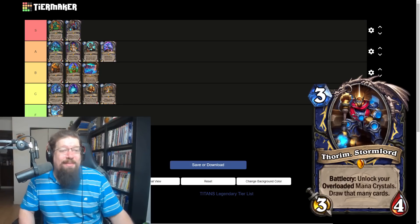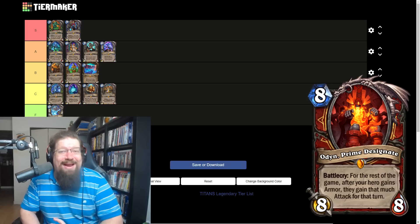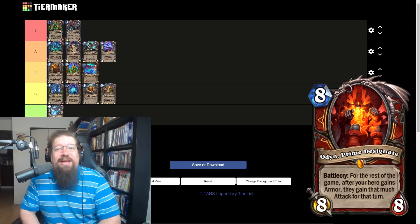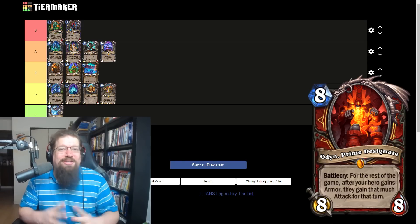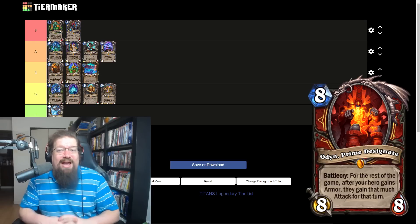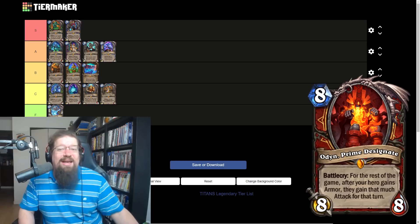With Odin Prime — eight mana eight-eight Warrior legendary. Battle cry: for the rest of the game, after your hero gains Armor, they gain that much Attack for that turn. Did you know if you play two of them, the effect actually stacks? This is the big payoff for Control Warrior. I still think Control Warrior is tough, but you could play it in other decks — even a Blackrock and Roll tempo Warrior deck. The damage output it can create is ridiculous. I'm going to give it an S — I'm maybe overrating it but it's just a really cool card.